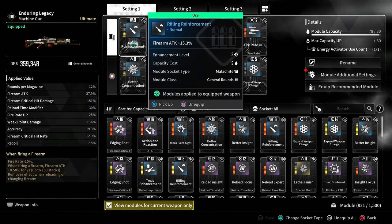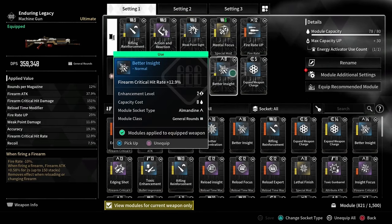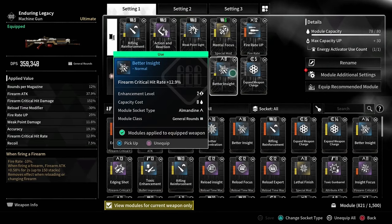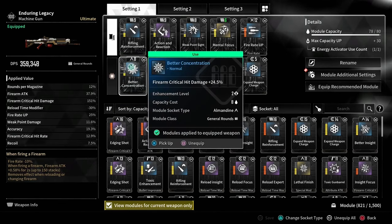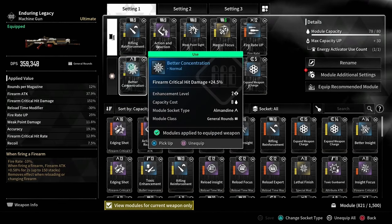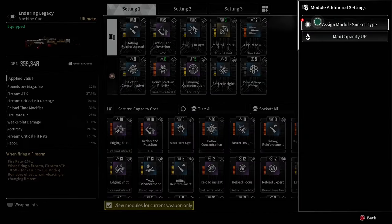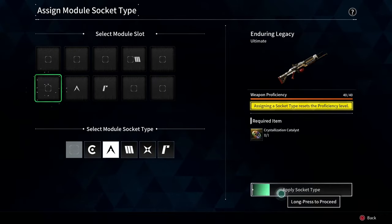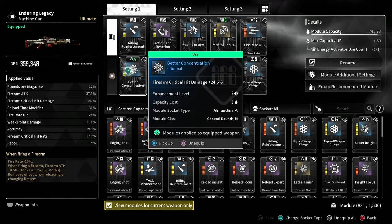I'm ready to level this gun up again, so I'm going to apply a crystallization catalyst to it. Remember, anytime you apply a catalyst to a weapon or a descendant, it's automatically reset to level one. So in the better concentration module slot, I'm going to apply the crystallization catalyst. This has now got the Almadine and as you can see, it's been cut in half.